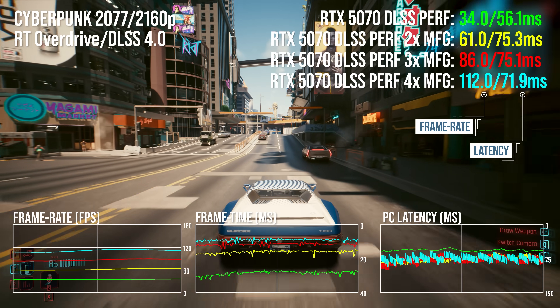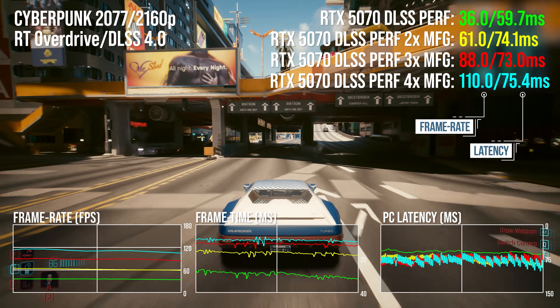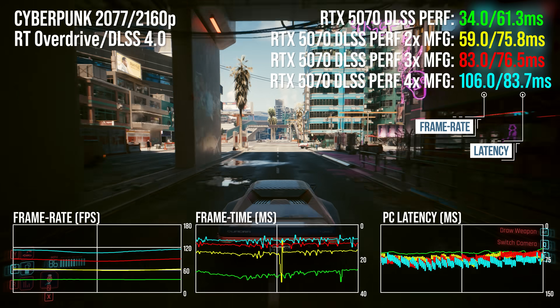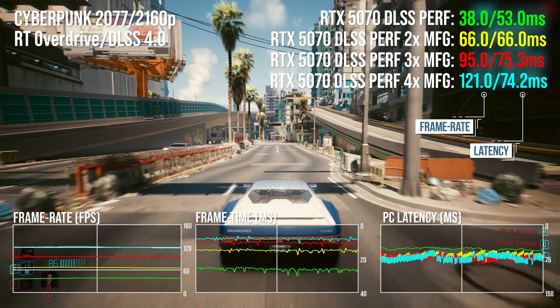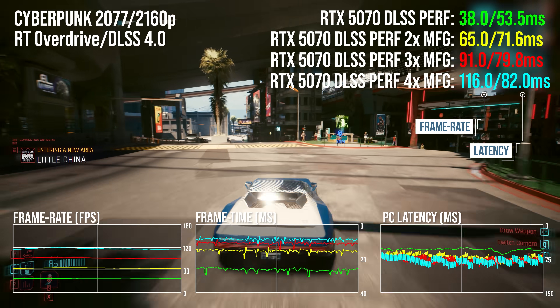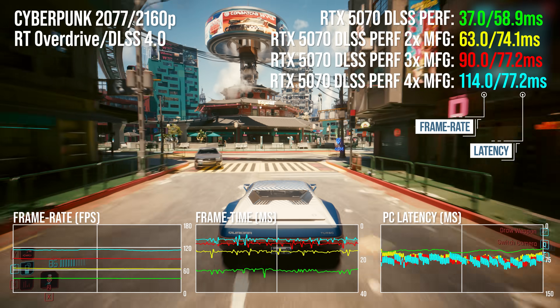Continuing on with our prior 50 series tests, let's begin with Cyberpunk 2077 at 4K with RT Overdrive. I'm going to skip the native resolution testing because RT Overdrive needs DLSS Super Resolution, where we have a 40 FPS average with a 51 millisecond latency. 4X multi-frame gen takes us up to 122 frames per second, which is nice, but PC latency rises up to 72 milliseconds — a 21 millisecond deficit up against super resolution.